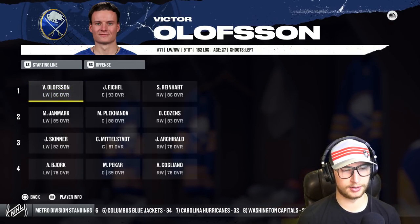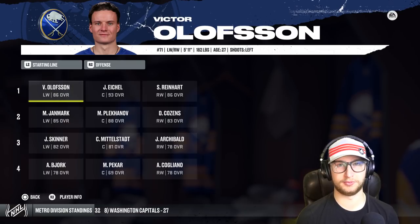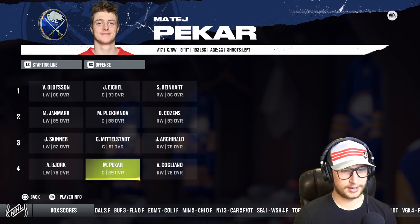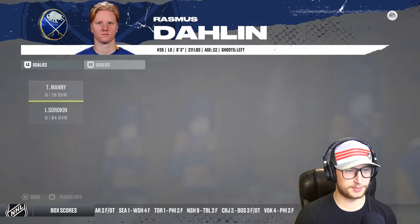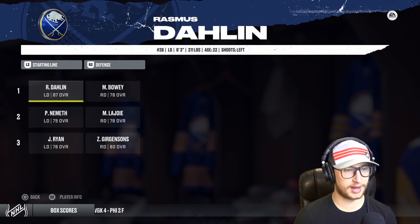Today I will play 1 and then sim 4. We'll just go intense. Here's the lines. We are not very good on defense, but kind of make up for it by having Tino Manny back here. And then we got Sorokin with 84 overall.